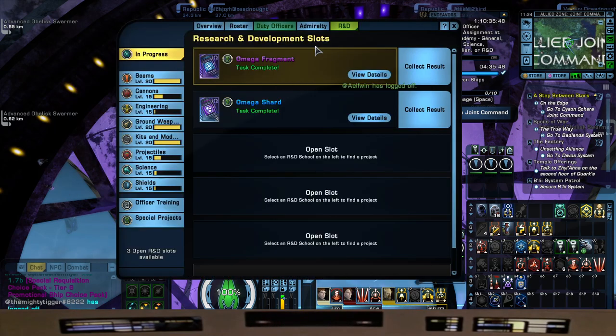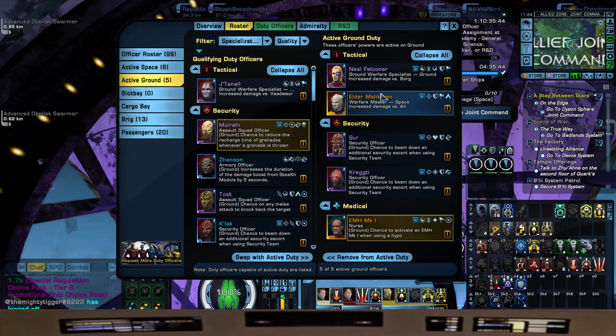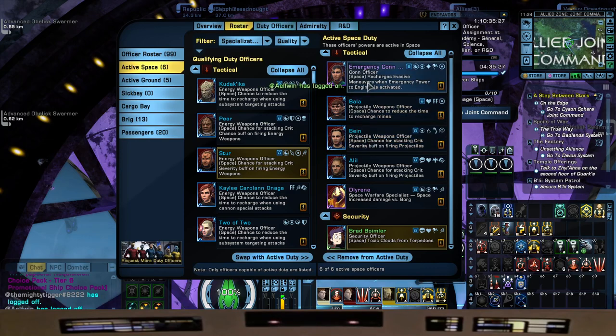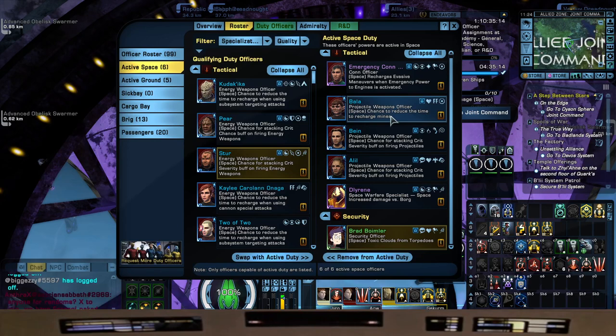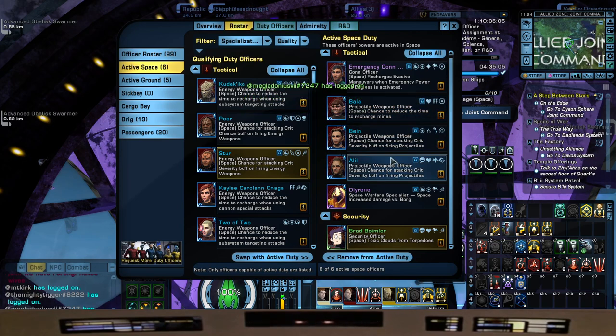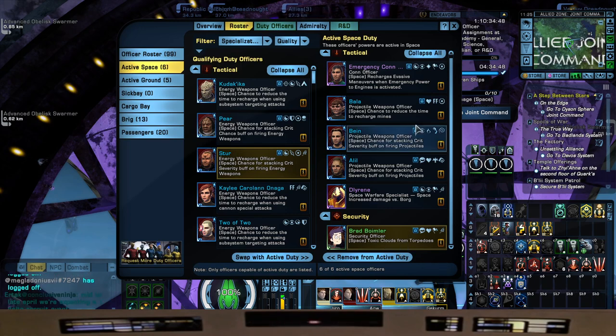Now let's go to our DOFFs. Still have two on ground helping us in space: Neil Falconer for increased damage versus the Borg, and Elder Malik Atan for increased damage versus all. For our Space DOFFs: Immersive Khan, who recharges Evasive Maneuvers when Emergency Power to Engines is activated — gives us a little bit of speed on this pretty chonky brick of a ship. Three Projectile Weapons Officers — one gives a chance to reduce mine recharge time, two give a chance to stack crit severity when firing projectiles. Zelyrene for increased damage versus Zerg, and Brad Boimler — I really had nothing else, but toxic clouds from torpedoes — who doesn't like toxic clouds from torpedoes?